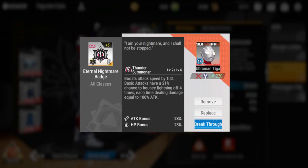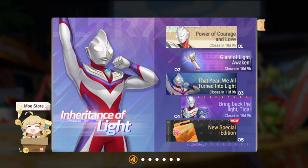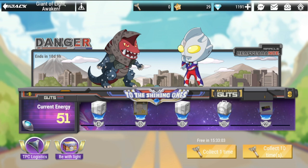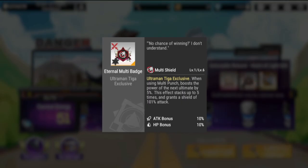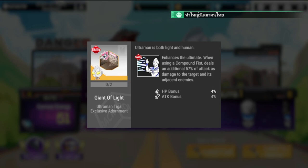For his badge, the only set I'd recommend is the Eternal Nightmare badge, because of the boost in attack speed by 10 percent. Basic attacks also have a 21 percent chance to bounce lightning off four times, each dealing damage equal to 10 percent of attack. As for the exclusive badge, when using Multi-Punch it boosts the power of the next ultimate by 5, stacking up to five times, and grants a shield equal to 100 percent of attack — I don't think this is necessary since the Eternal Nightmare badge is sufficient.